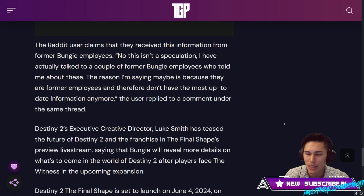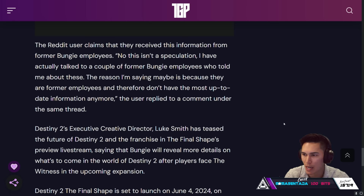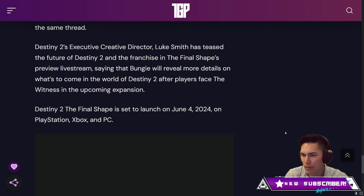Destiny 3, codename Payback, is reportedly in development at Bungie. The leak suggests Destiny 3 could mark a seismic shift in the franchise's mechanics, moving away from the class-based system to allowing players to spec into any ability. Destiny 2 The Final Shape is set to launch on June the 4th, 2024 on PlayStation, Xbox, and PC.